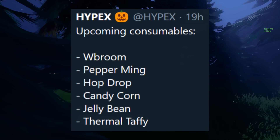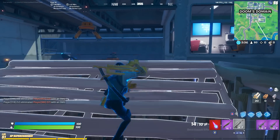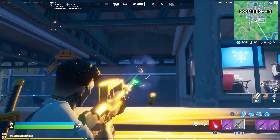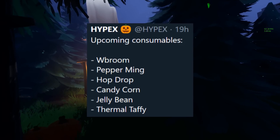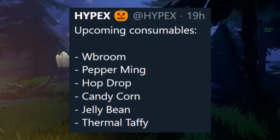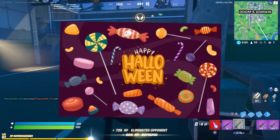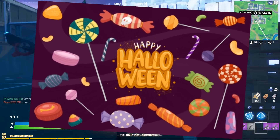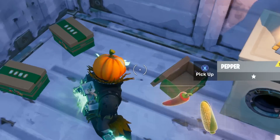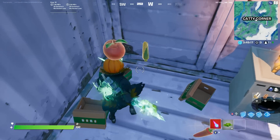According to Hypex, there are upcoming consumables — there are a bunch. W Broom, which also references broom mobility. We'll talk about that in just a second. But first, you've also got Pepperming — which I think might actually be peppermints — Hop Drop, Candy Corn, Jelly Bean, and Thermal Taffy. As you can tell from all of those names, they are all candy-themed. So it's looking like these candy buckets are going to be similar to the fruit or vegetable boxes we can already use around the map that give us special consumables.